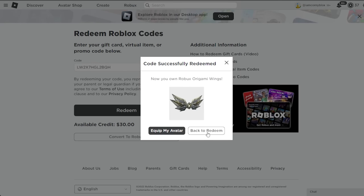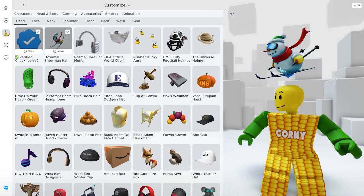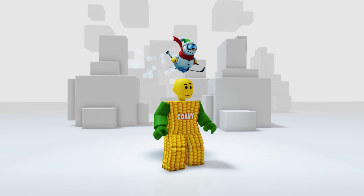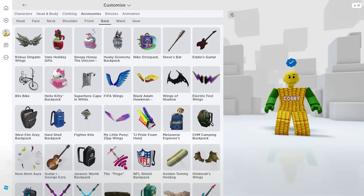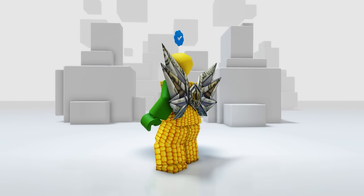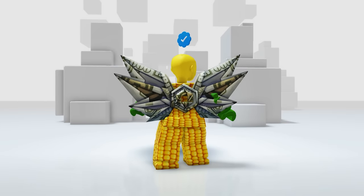Let's check the items in our inventory. The first one is in accessories, then the head — here it is. This is cool, just in time for Christmas, and it even has a snowflake animation. The next item is in the back — here it is. So dope, I look like I have a lot of Robux — but in reality I only have this. Please donate!